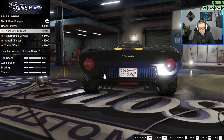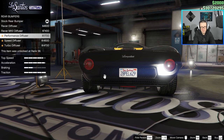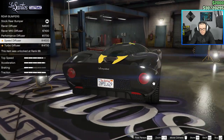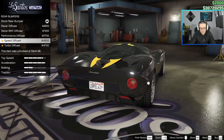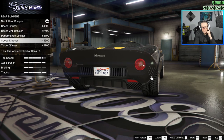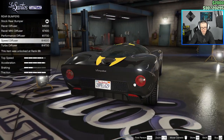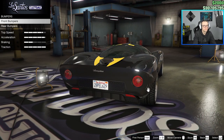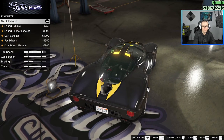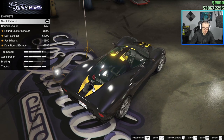Now rear bumpers: we have racer diffuser, racer MK2 diffuser, performance diffuser, and speed diffuser. This adds some cool lines on the sides. I kind of like the speed diffuser — it looks the coolest because it adds this little wing on the side as well. Okay, engine level four.